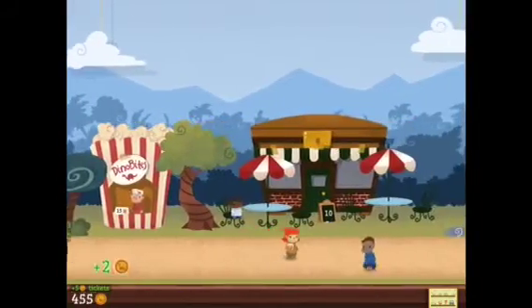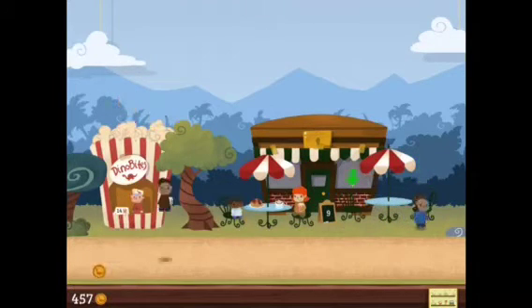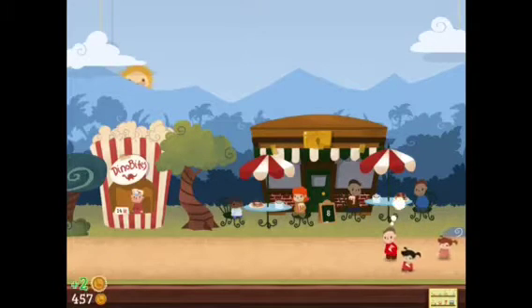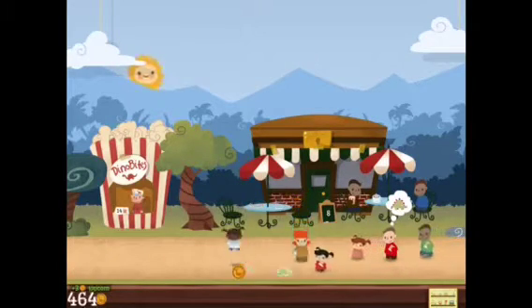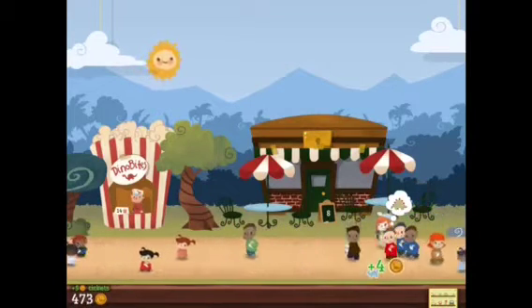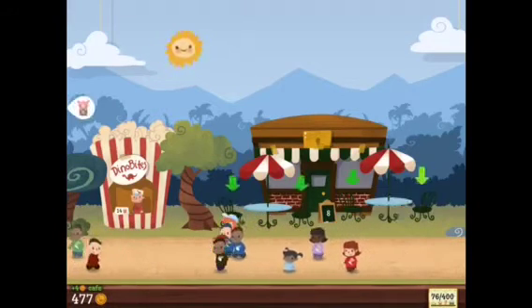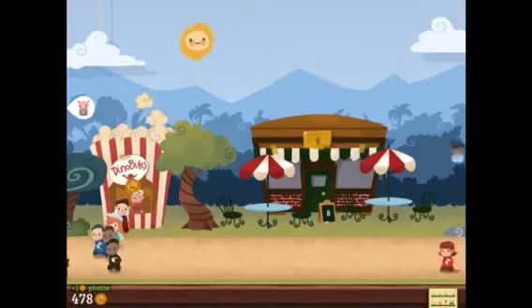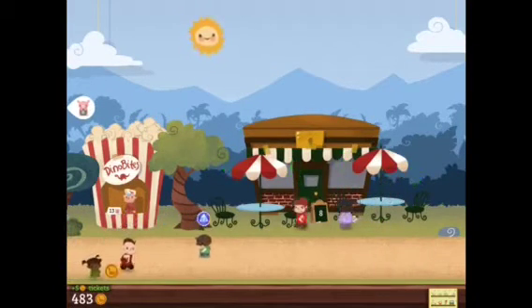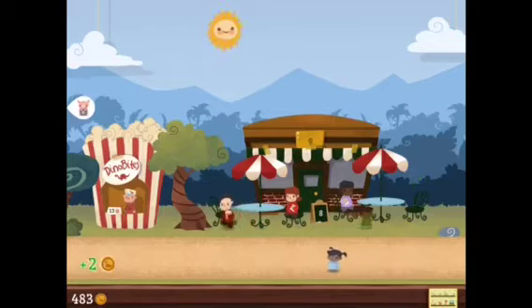Another thing is: try and make sure your dinosaurs are fed, because it costs a lot more money to feed your dinosaurs when they're sick and hungry than it does when they're not. Over here is the cafe — you can just throw people at the cafe, just like the photo booth, and then they'll eat. You get a coin and stuffed animal from each table.